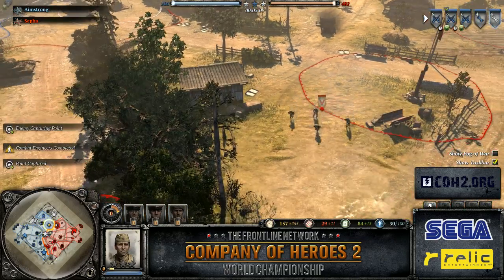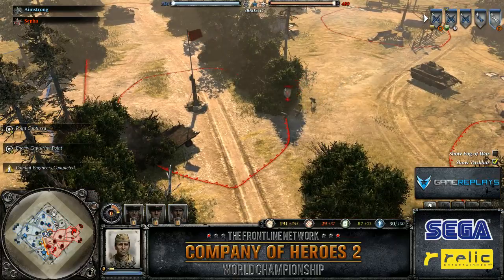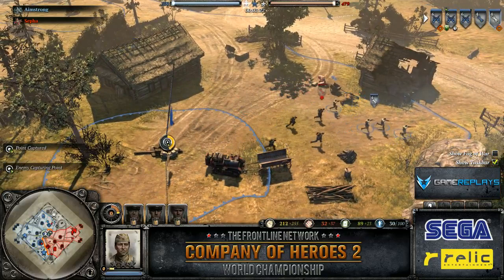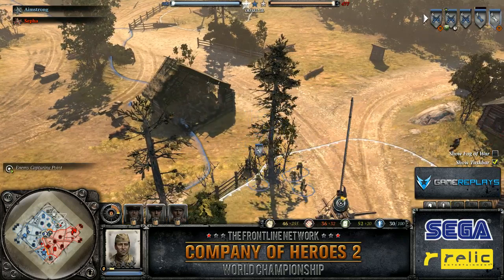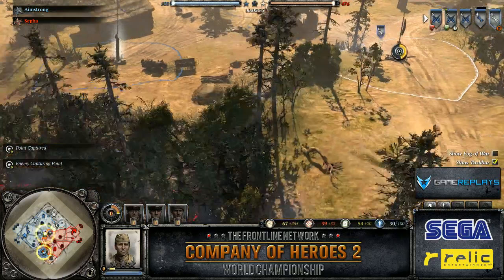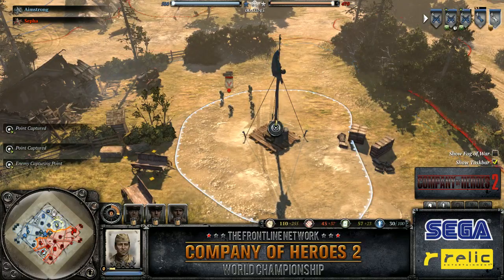Map control looks 50-50 right now, I'd say? I'd say it's slightly in favor of Amstrong right now. Lighting favor on the Soviets — do you think Soviets have map dominance in the early game, as they can get conscripts out of their tier 0 building instead of having to build a base building? I think it depends on the map design. They can have that potential, but a lot of it comes down to how you position your MGs — forcing retreats. A good German player will force one or two conscripts to retreat early, which significantly hinders Soviet capping power.